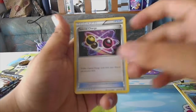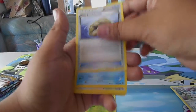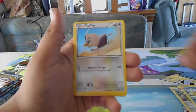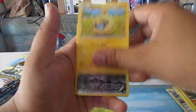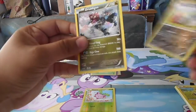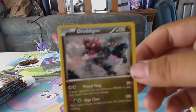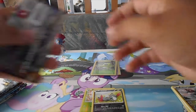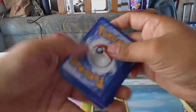Special Charge, Klang, Claw Fossil Aerodactyl, Revolver, Rufflet, Tangela, Croagunk, Mareep, a reverse Sneasel - I love Sneasel, it's so pretty - and a Druddigon.